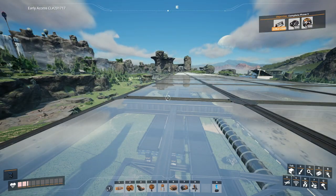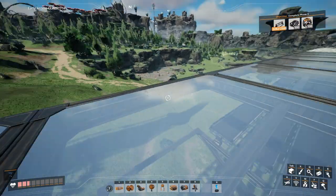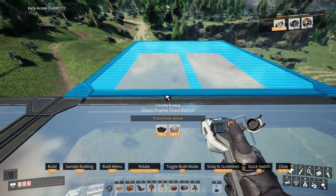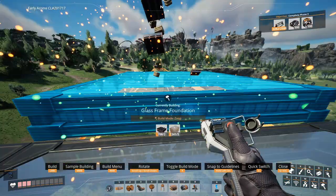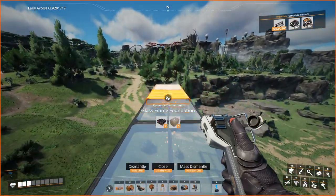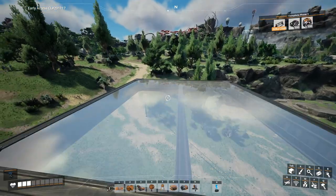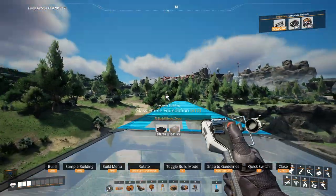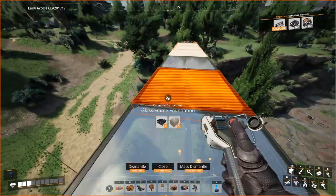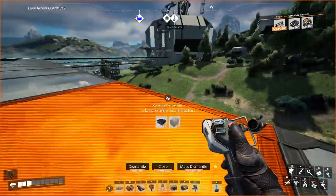If you're following my design of bus, it's pretty easy to expand. You just take a glass frame foundation and expand it like this. I really recommend that initially you just take the central line and expand it in whatever direction you want to go - kind of figure out where the main bus is going to go before you actually start building it.